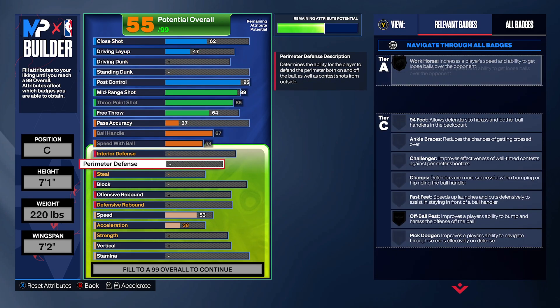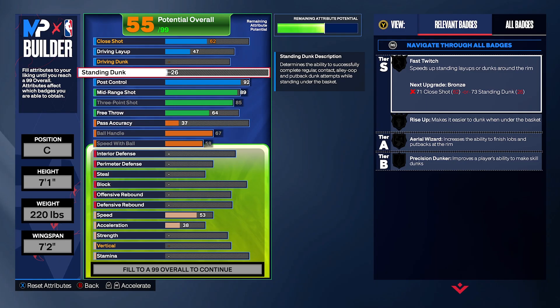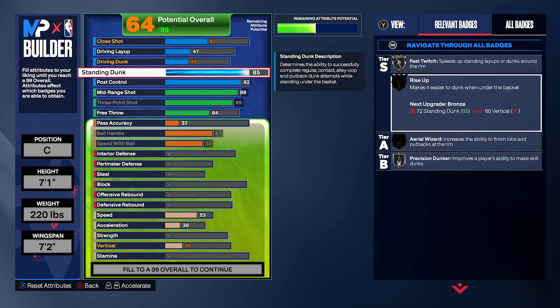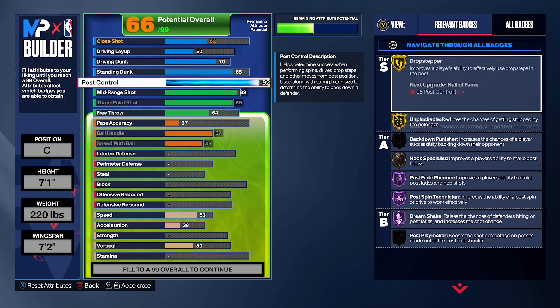For finishing — we're not primarily a finisher, but let's set it up. I have an 85 standing dunk. The finishing badges will get upgraded through the physicals, so rise up will improve once physicals are maxed. For driving dunk, put it to 70 — we won't have all the crazy contact dunks but we'll get something like a Giannis dunk package, so it'll still be solid.